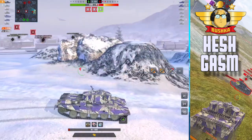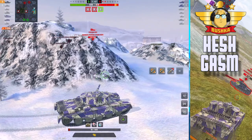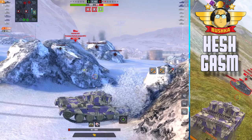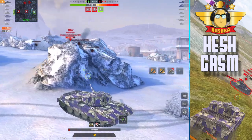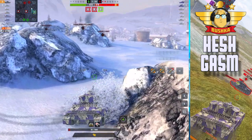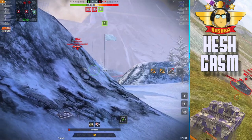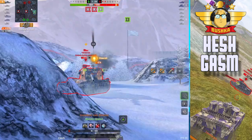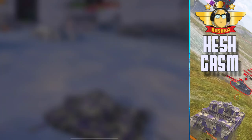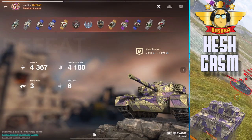It's always had the best upper glacis — you've seen me bounce a lot of shots there, and that's not an accident. This tank will bounce a lot of shots when you get the upper glacis angled really savagely, because it has always had one of the strongest upper glacis in World of Tanks Blitz for a medium tank. Just crazy strong — go look at it in Armor Inspector, it's absolutely nuts. Is the next patch going to do anything to the tank? Well, I think it may.